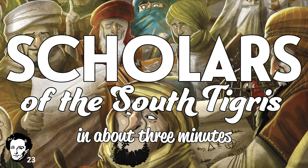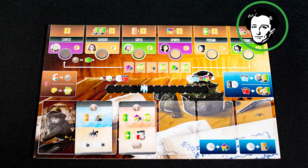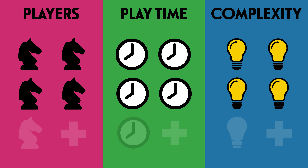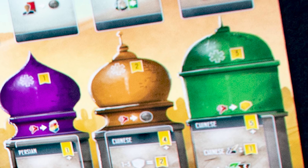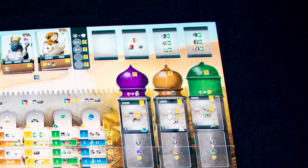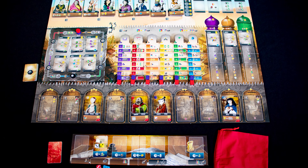Kia ora koutou and welcome to Scholars of the South Tigris in about three minutes. Prototype copy used. It has a solo mode, it's a game for one to four players, playing time is long, and it's a pretty complex game. You're working for the House of Wisdom in Baghdad — your objective is to track down the most exotic scrolls, hire translators, and put them to work creating the world's greatest repository of knowledge. The game ends the round after the last caliph card is drawn and scored, and the winner is the player with the most points.